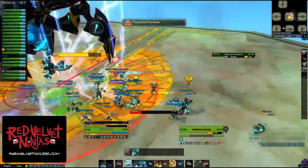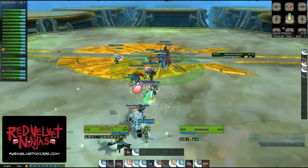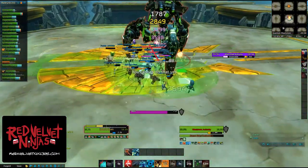The actual fight is slightly different every week, based on the platforms you are given. Your raid should plan a route that you wish to take ahead of time, so that when it comes time to evacuate, you can move and move fast.